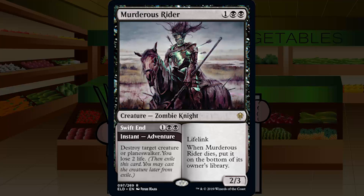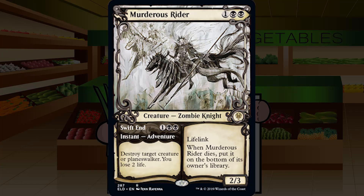Up next is Murderous Rider — one-black-black for a rare creature zombie knight, a 2/3 with lifelink. When it dies, put it on the bottom of its owner's library. It can go on an adventure called Swift End — one-black-black for an instant: destroy target creature or planeswalker, you lose two life. The adventure is the big part: instant speed, three mana, mostly unconditional removal. Then you get a 2/3 lifelinker for three as a filler creature, with the bottom-of-library clause preventing infinite recursion. This is great removal, and the bonus creature is just gravy. A solid first pick. A for Murderous Rider.